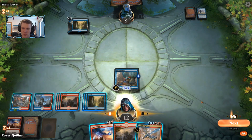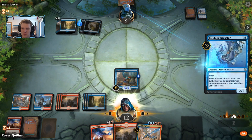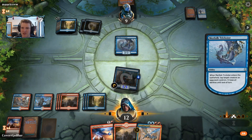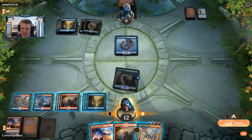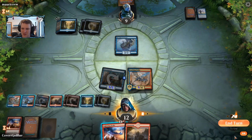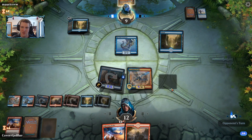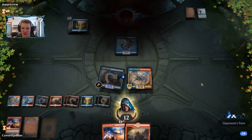Did they draw a Merfolk Trickster? Let's go find out. All right, there it is — sometimes you just think the opponent draws and holds priority to click through their turn, but they didn't play it. What could it be? Sometimes the list in the deck is very small. That is a lethal-looking Crackling Drake coming through the air. And that was a tough game but it's over now. I'd GG that one — that was a really tough one.